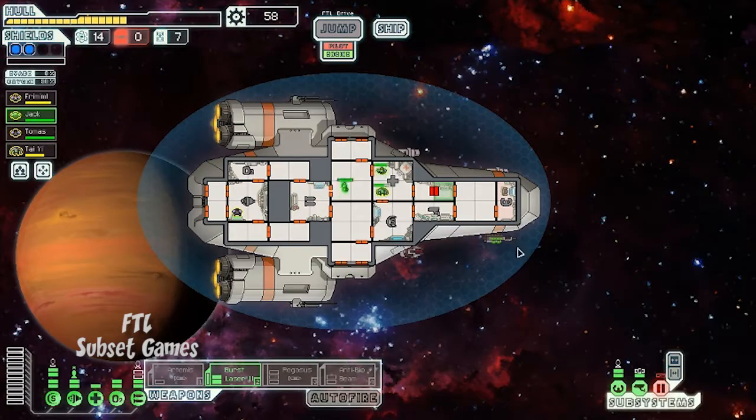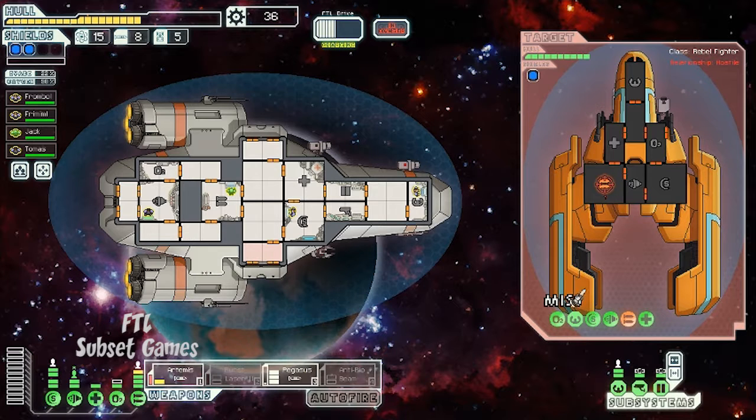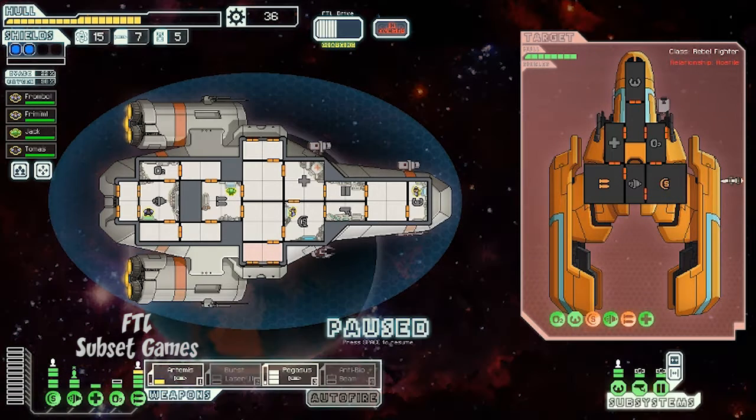Instead of taking control of a fast-flying starship or manually repairing damage, FTL will put you in the seat of command. You'll have to guide your crew to where they need to be, choose how you want to handle hostile situations, and make some morally ambiguous decisions as you travel through the stars. The game plays out in real time, but you're able to pause it and give commands and assess your situation.